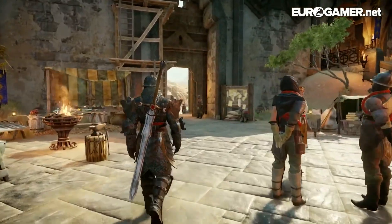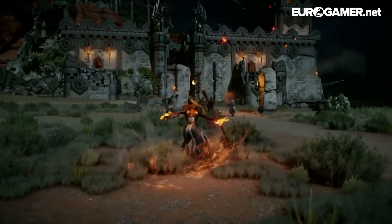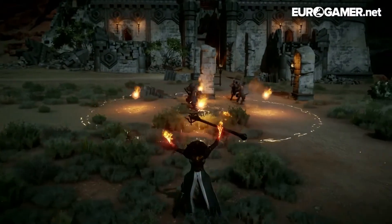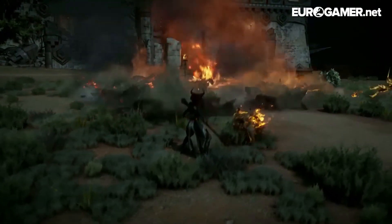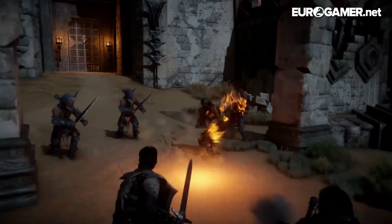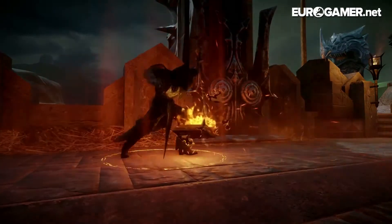Bioware have announced that Dragon Age Inquisition will see the return of the tactical view from Dragon Age Origins. In Dragon Age Inquisition the tactical view, available on all platforms, works as it did in Origins. You're able to pause combat and zoom out to a top-down perspective, issuing party members movement, ability and attack orders. The tactical view, which was ditched for the heavily criticised Dragon Age 2, lets players micromanage combat, enhancing the strategic element of encounters.